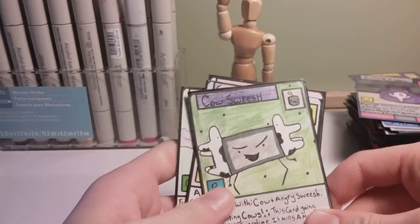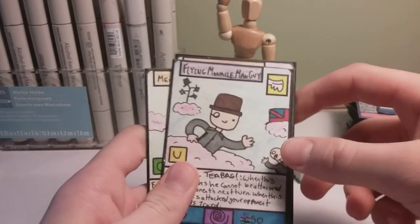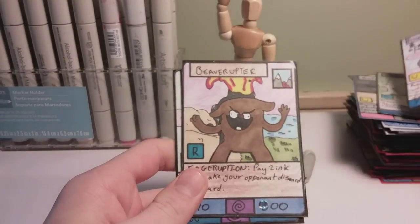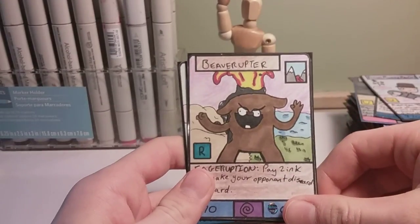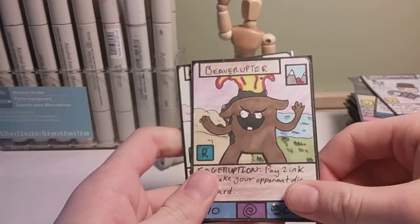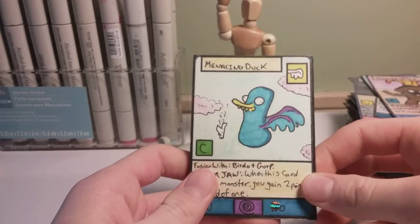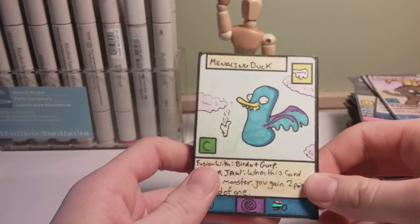For the fusion cards we have Cow Sweesh, who's a fusion of Cow and Angry Sweesh. We have Flying Monocle Man Guy, who's a fusion of Monocle Man and Flying Guy. Beaveruptor, who's a fusion of Eager Beaver and Cameruptor. And Menacing Duck, who's a fusion of Gurp and Birdo.